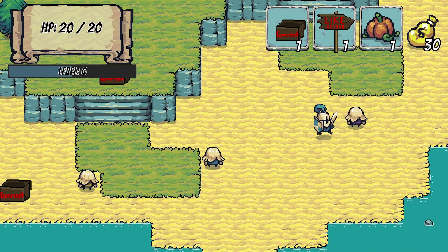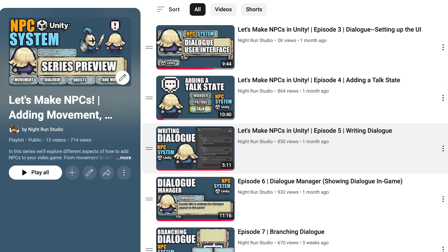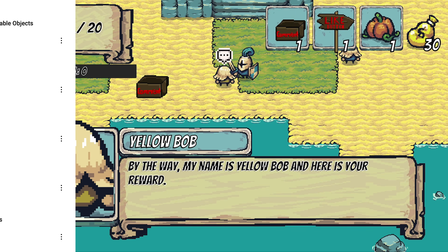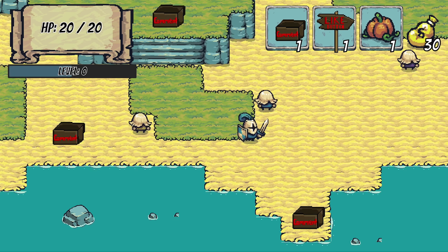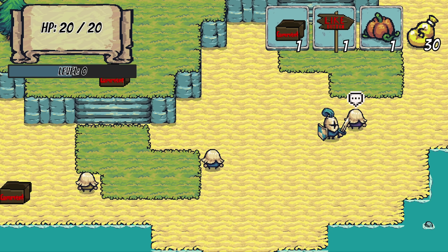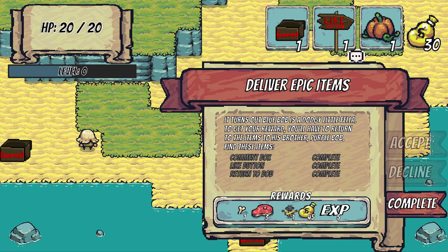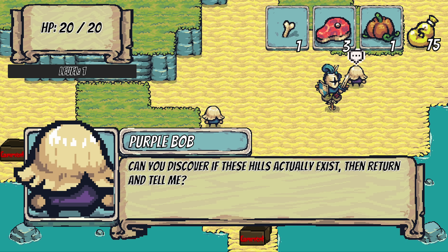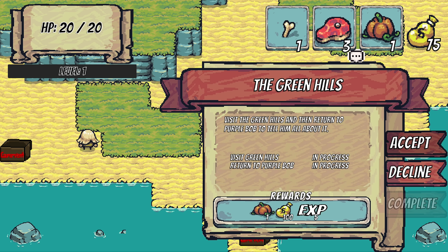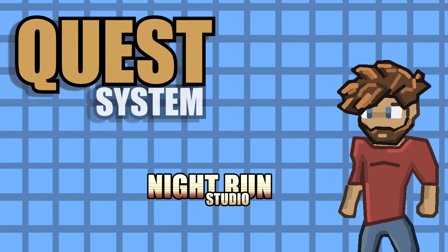Now, a quest system is challenging because it relies on so many other systems. It has to integrate with your dialogue system, speak with your inventory, and sometimes even see into your stats. So if you're just joining us for this series, I just want to warn you that there will be times where you might have to improvise, as I'll be assuming you've already built out these other systems. This series will present us with unique challenges, as it can get a little complex. That said, I'll be sure to explain each new concept as we go, and ultimately, this will be a great chance to explore and learn some new concepts.